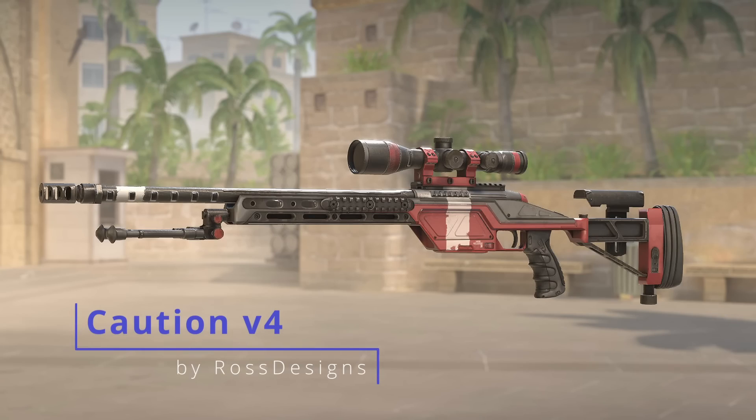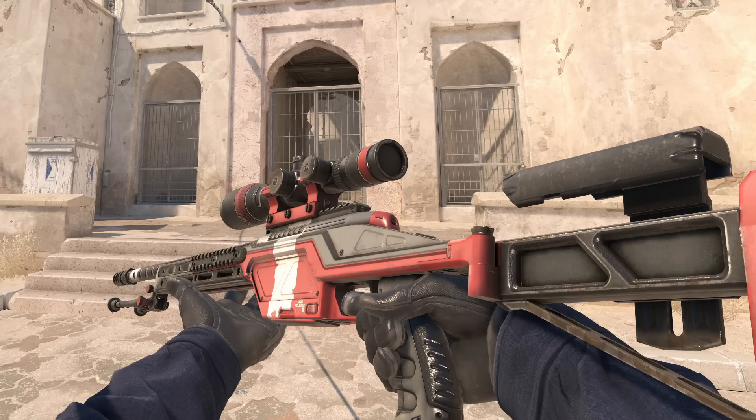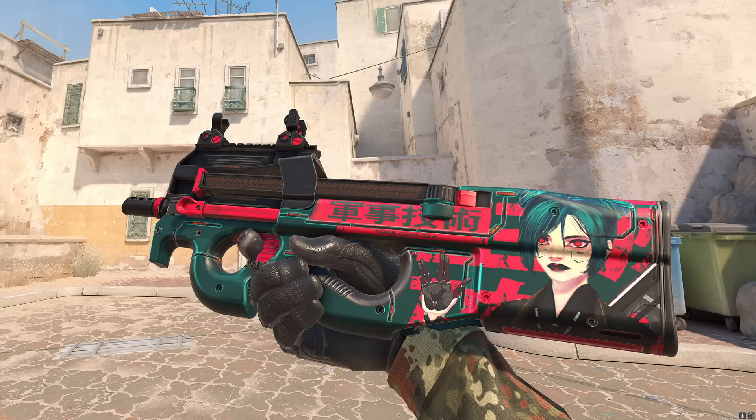We then have the Caution for the Scout using the brand new model. This one has some really nice details all around. But then for the final millispec skin, we have the P90 Expo 2975 — overall, just a pretty nice looking P90 skin.